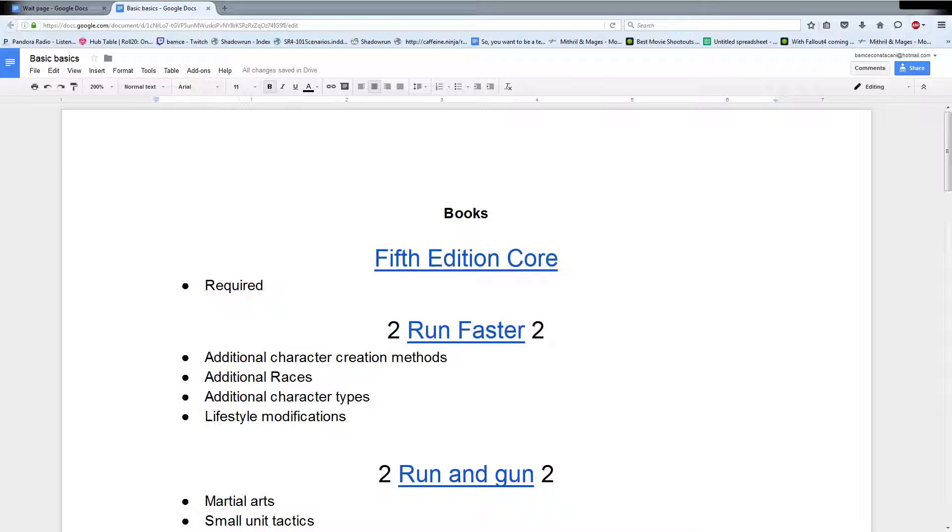I will briefly talk about Hero Lab and Chummer, and I will briefly talk about some of the other things that you may need or want to play and how you want to do that. But I probably won't put links for those things. First and foremost, you're going to need the core book, because that's where it has all the rules for everything in it.